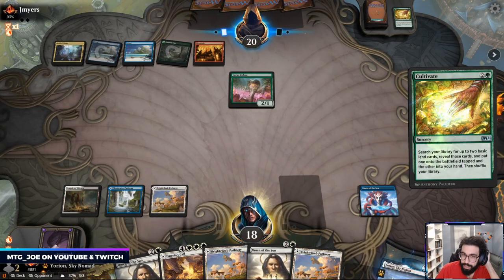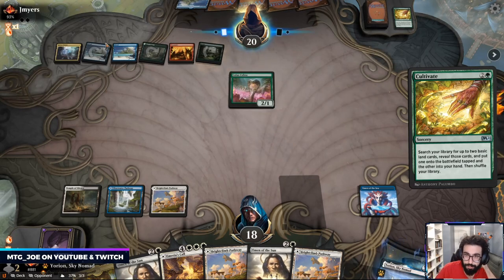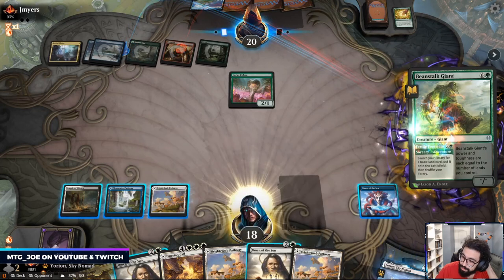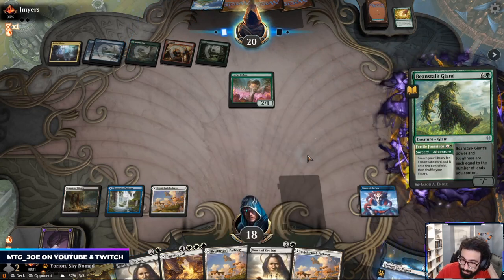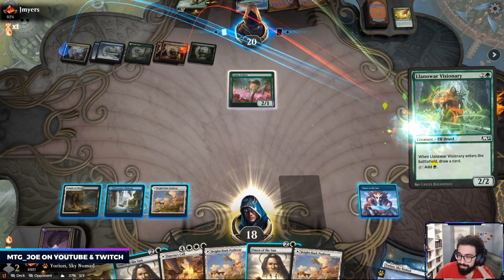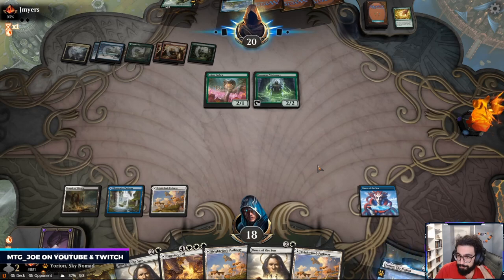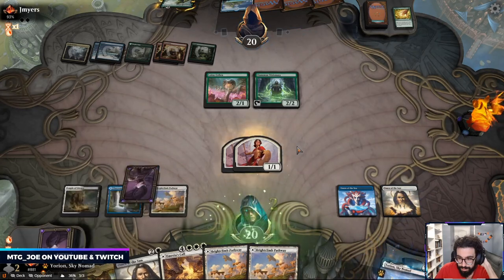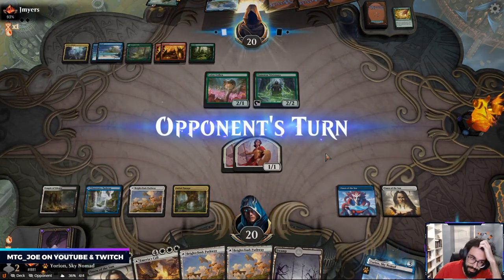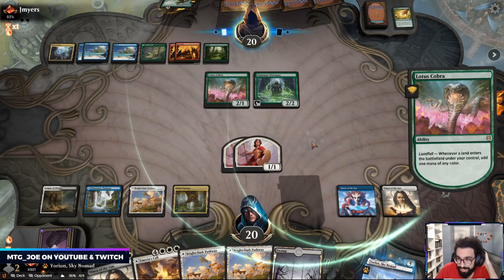If they play Terror here, it's pretty bad. Okay, that means they don't have Terror but they can go Genesis Ultimatum next turn — we've fallen quite far behind here. This opponent is at seven mana, we're at three. They have the Visionary that draws another card. I love when I draw nothing but lands. This matchup can't really do much if all we're drawing is lands. If they have Genesis Ultimatum, we're very far behind.